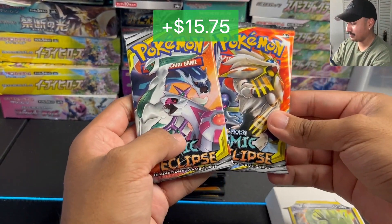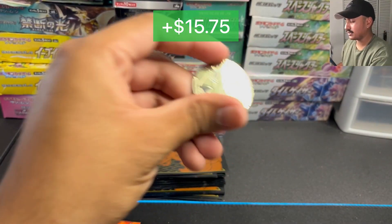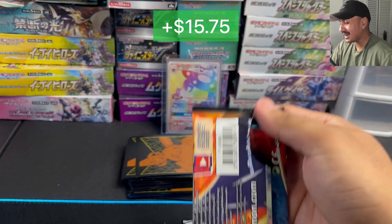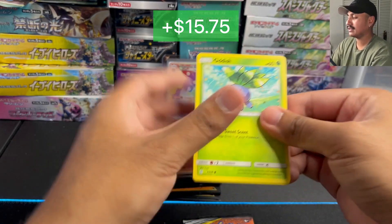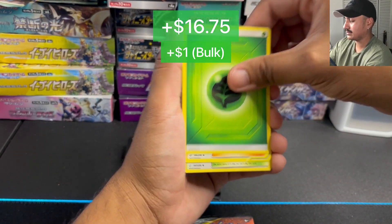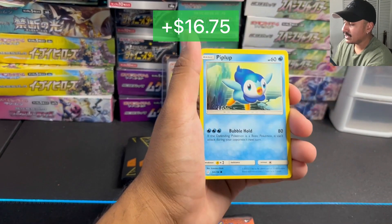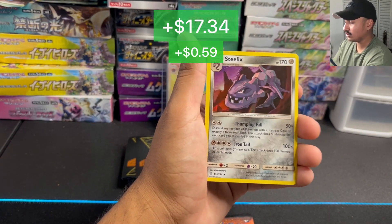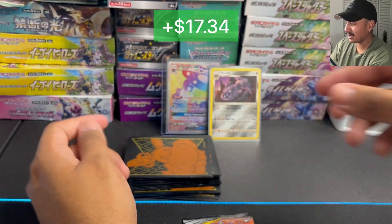On to the next box. This time, the Dialga, Palkia, and Arceus pack and the Solgaleo and Lunala pack. We're going to keep one pack sealed. Got the Dragonite coin again. Let's go with the Solgaleo and Lunala pack — can we top that Vital Bloom GX Rainbow with Erika? Misty and Lorari, Tropius, Rufflet, Piplup, Vulpix, Rockruff, Ducklett, and — ooh — a Holo Steelix! Nice. On to the next pack.